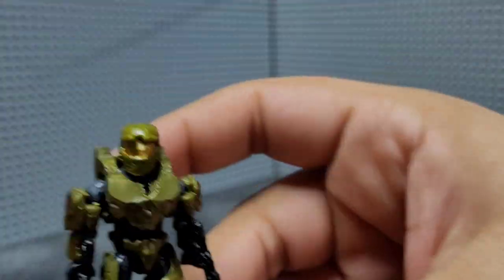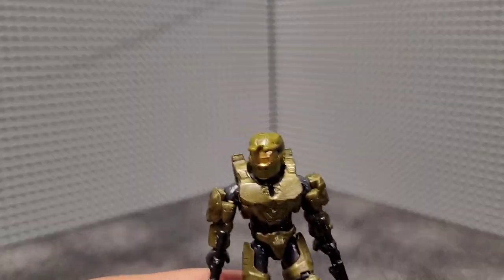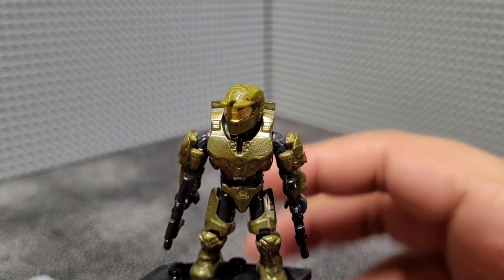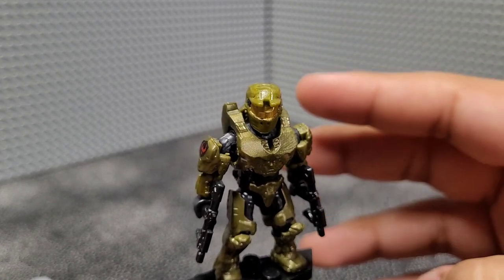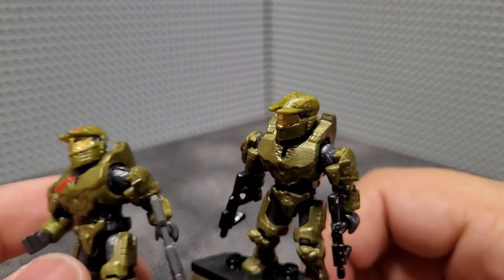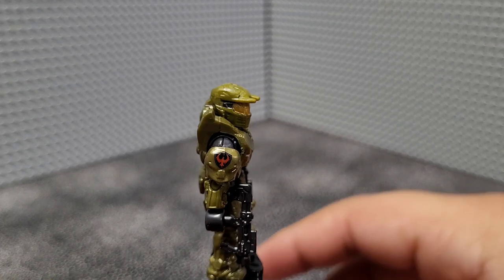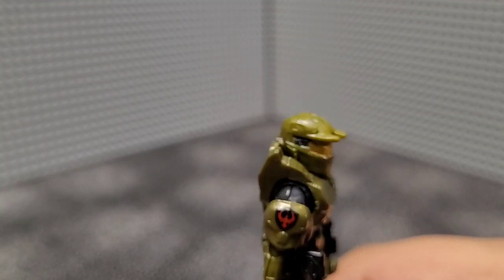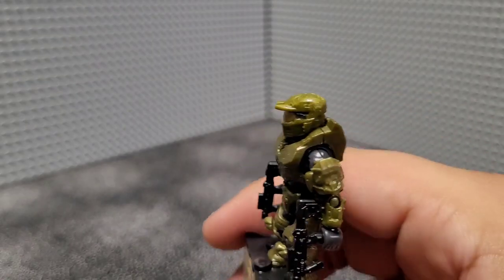Next, moving on to Douglas-042. He has a lot less going on in terms of printing compared to Jerome — basically the same figure overall with nice detailing in the metallic green Mark IV design. Pretty basic stuff. He comes with two dual SMGs in black. His main difference is a nice bird printed on a shield design on his shoulder pad — not really sure what type of bird it's supposed to be, but it's finely detailed. Very cool figure.